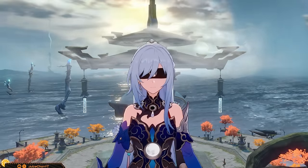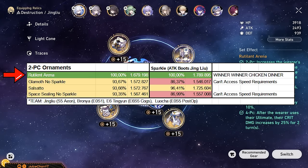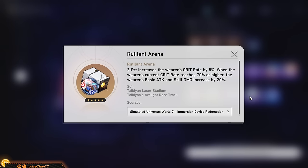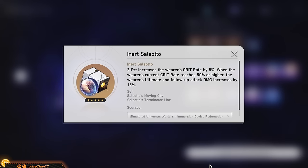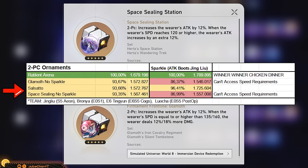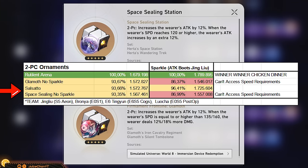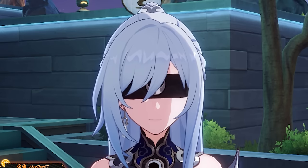For the 2-piece planar sets, you have no reason to farm anything else other than Rudolent Arena. It's ahead of the competition by a substantial amount, and Simulated Universe 7 gives you a pretty good secondary set — Broken Keel — which is very high in demand for any crit team. If you already own a good 2-piece Inert Salsado set, you can use that too. Glamath and Space Sealing Station perform similarly, but if you ever want to play Sparkle with Jing Liu, she won't clear the speed requirements, so they become cope. Use them if you have them, but swap them out eventually for Rudolent Arena pieces.